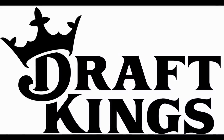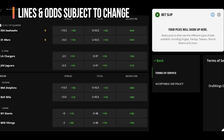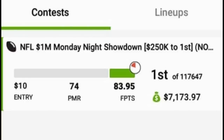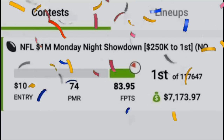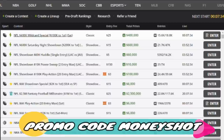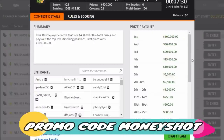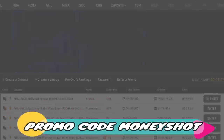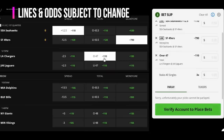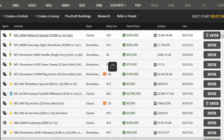Next up is defense, but first a word from today's sponsor, DraftKings. I use their app every week to play daily fantasy football. New customers can use promo code MONEY SHOT — bet five dollars on any NFL playoff game and get two hundred dollars in bonus bets instantly, only at DraftKings Sportsbook. You can also try same game parlays, combining multiple bets from one game for a shot at even bigger winnings. If mobile sports betting isn't available in your state, you can still use DraftKings Daily Fantasy.